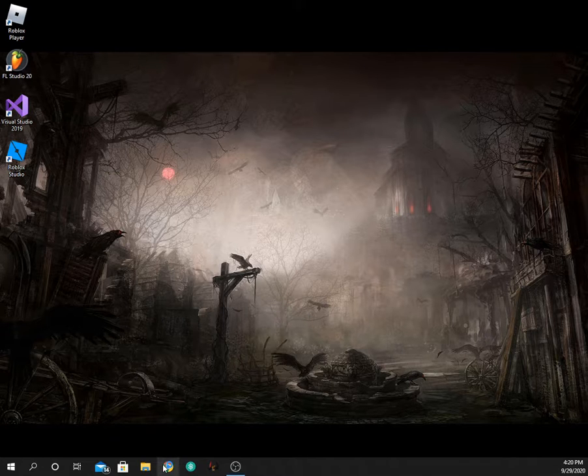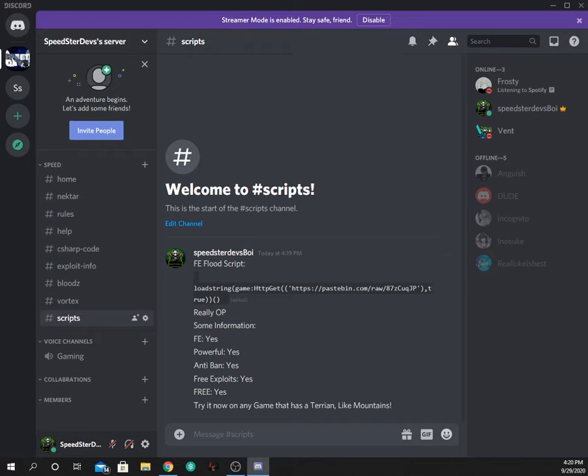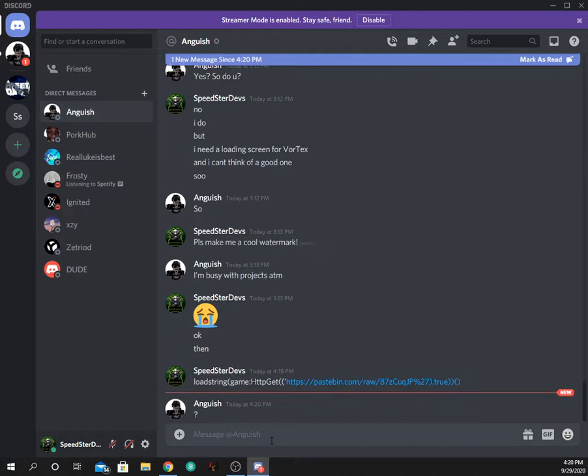What we're going to do is open Google and go to any Roblox game. If you want the script, go to my Discord server, go to the script option, and you're going to see right there the FE script.